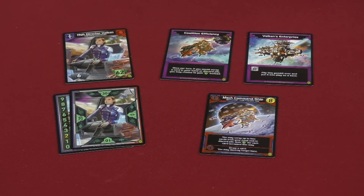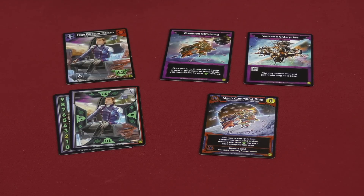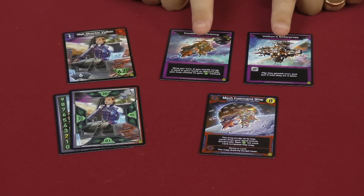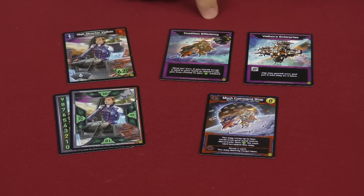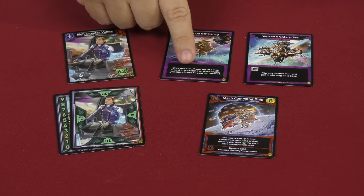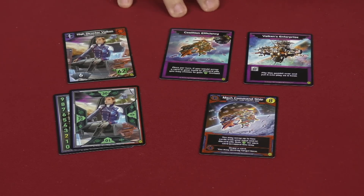The Coalition Command Pack is going to come with High Director Valken. She is a little weaker compared to Bio Lord Walsh — she only has 62 authority to begin with, but they all have the ability to go to six-card hands instead of just five. She has two Gambit abilities. The Coalition Efficiency gambit is really cool because it says once per turn, if you would scrap a card in your hand or discard pile, you may choose to gain five authority instead. You don't have to actually scrap — you just have to have the ability to do it and if you do, you can choose instead to heal five. Really useful in a number of different ways.